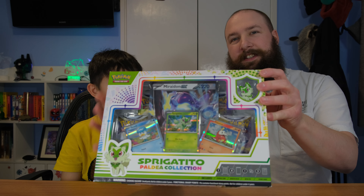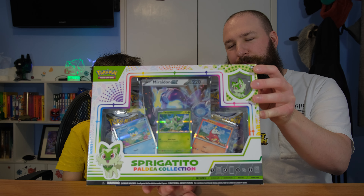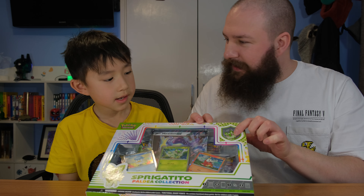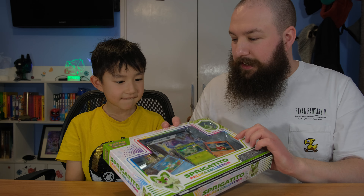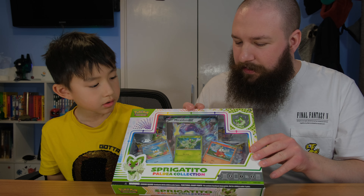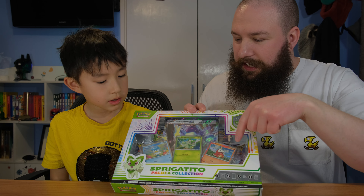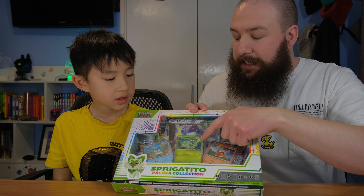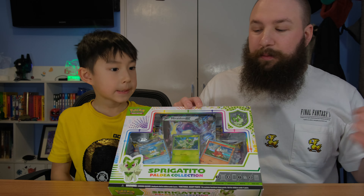So what have we got to open today Ray? Sprigatito Paldea Collection. Wow! So there we go, that's the Sprigatito Paldea Collection box. Here we've got a nice pin. Sprigatito there, and oh, this is the box where we've got Miraidon. So as we mentioned in the last video, the Sprigatito here is the main one for this set, so it's going to be different to the ones in the other sets.